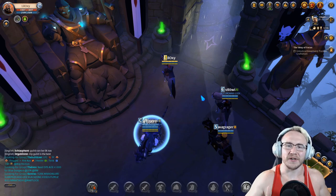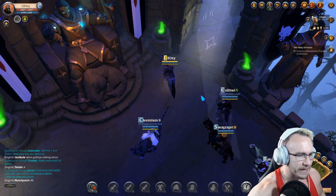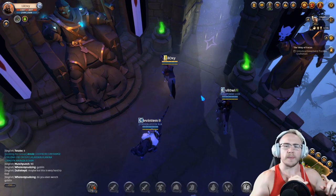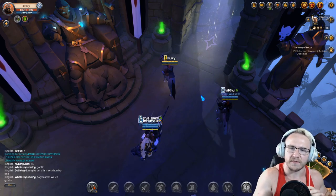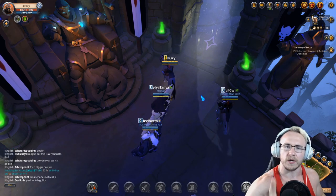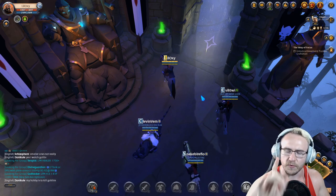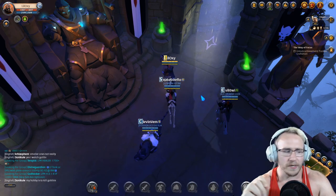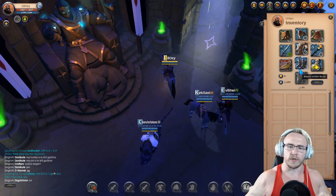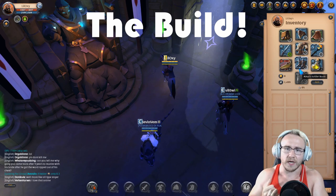What's going on everybody, Oxidize here bringing you a new player guide. I'm answering the question: 'Oxy, I made it to the city, I have a tier four weapon, now what do I do?' Well, there's a lot of things you can do. You can go solo farming dungeons — safe yellow tier, blue tier — or go gathering. I'm going to take you through some medium-to-high risk, high reward situations. I'm talking about black zone dungeons and faction farming.